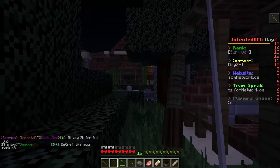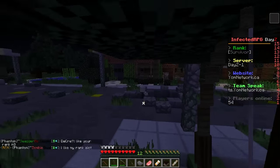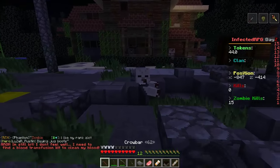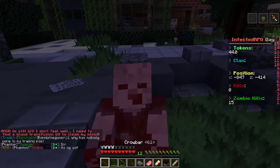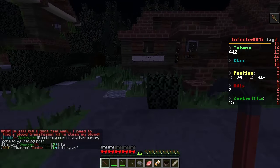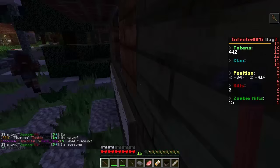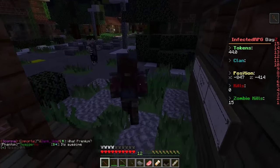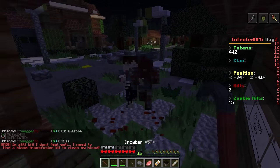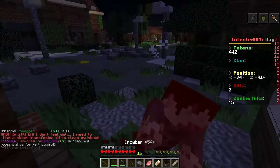I really like the bow — the texture looks cool. When you pull it back, there's a really nice animation, and when you collect it that's pretty awesome too. It's like H1Z1 but in DayZ. There's a Fox Road Cafe — this is my kind of place! Back off zombies, this is my cafe! I'm already infected so what else can happen.